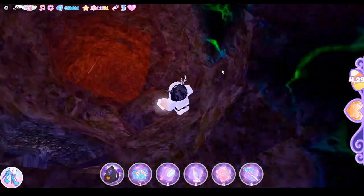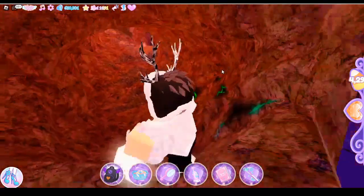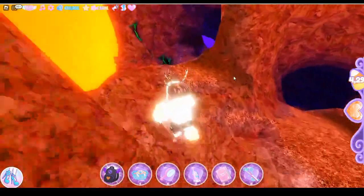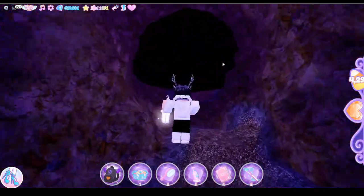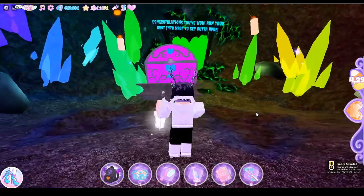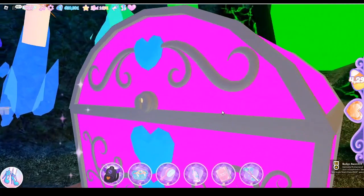We're gonna go down here, and then you'll see this pumpkin and this purple crystal. And there is a black hole — inside this hole is the end. I got the badge and the chest. Let's go, buddies!